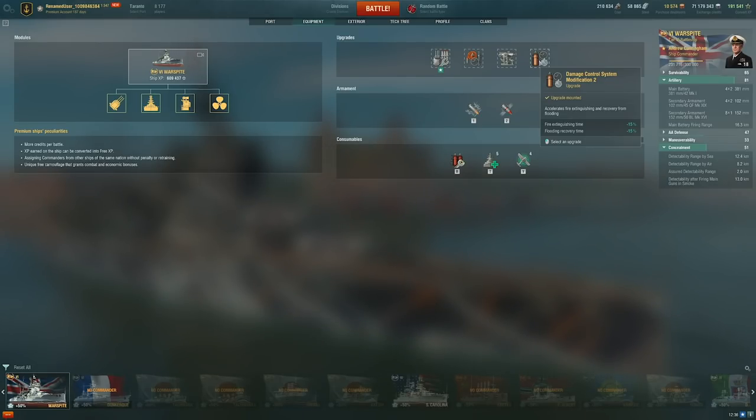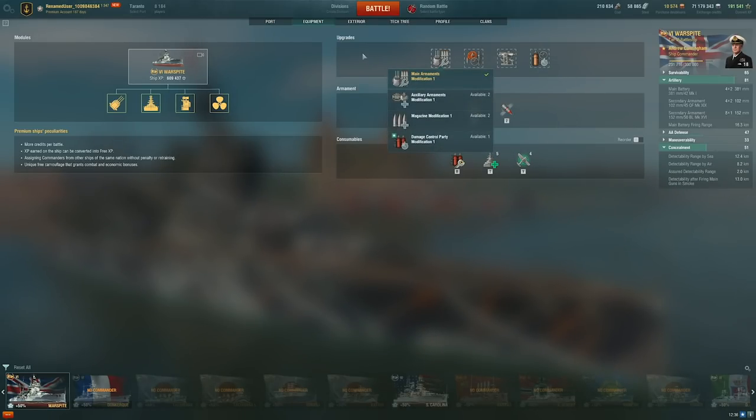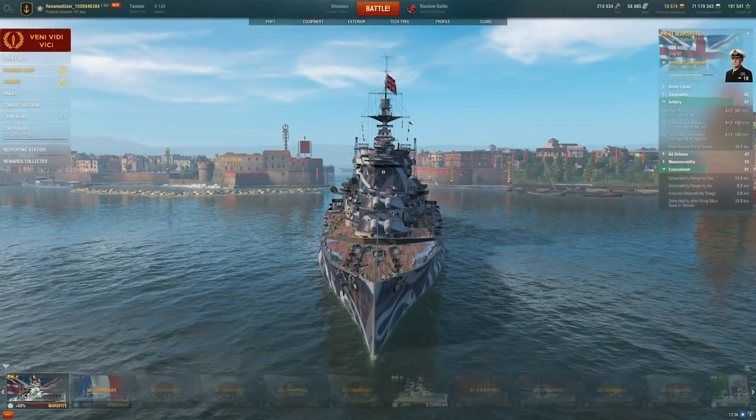I ran Damage Control System Mod 2 because you're not really dodging anything in this ship — it's too slow to make use of propulsion or rudder shift. Aiming System is pretty obvious, then Damage Control System and Main Armaments. That's how I've got this thing set up. Warspite is awesome, and you can get it for free if you've got that friend invite code or haven't played for a while. Thank you all for watching and I hope you have a great day.